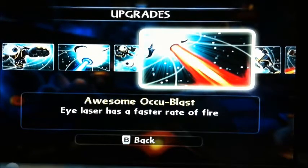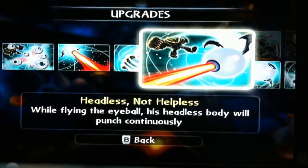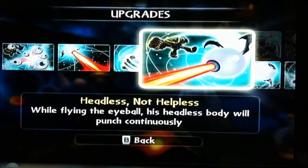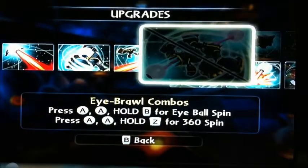Eye lasers have a faster rate of fire — that's really helpful. The Pummel punch attacks do increased damage — you see he got some spikes or brace kind of thing. Not Helpless — while flying, the eyeball's headless body will punch continuously. So you're controlling the eye, and the body just follows the eye and punches all over the place — it doesn't know where the enemies are.